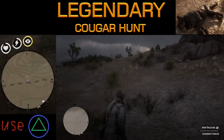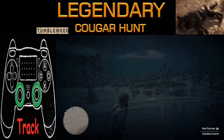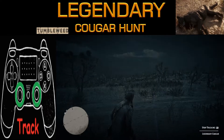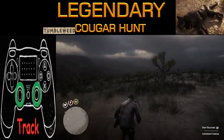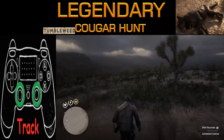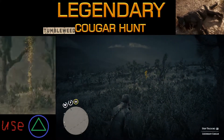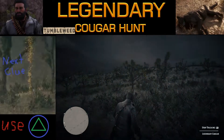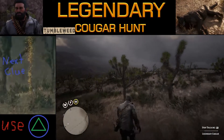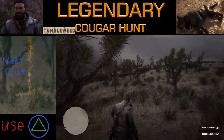Now that we have our first clue out of the way, we need to find our second clue. To do that we're going to track by pushing in both the L3 and R3 buttons at the same time. We're looking for something a little more specific, so we're going to use that tracking feature again — and our next clue is going to be right there. We'll go up to that spot and use the triangle button to investigate again.